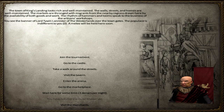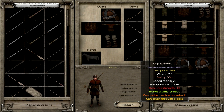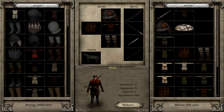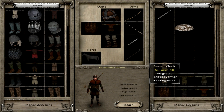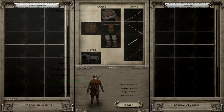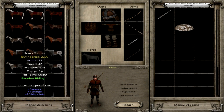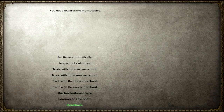Tywin Lannister is Hand of the King and he's chilling in King's Landing. Let's go to the arms dealer. We can only sell these for 180 - not really as much as I'd like, but it's 500 more coins than we'd have normally. Let's sell all of this as well - another 300 coins - so we actually have quite a bit of money.